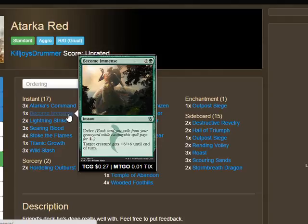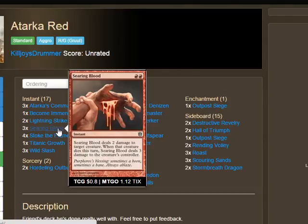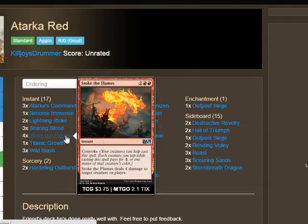Next, two Lightning Strike — two mana deal three, a great card, though Griffin cut some copies to fit other things. He also main-decked three Searing Blood, which is very clever given the meta. There were a lot of aggressive and Abzan decks, so Searing Blood can finish off a rhino or kill a small creature and deal three bonus damage. It's fantastic in the mirror match because no other mono-red deck main-decks Searing Blood — you can just win game one with this single card, even against Abzan, since they'll block with a rhino, you finish it off with Searing Blood, and deal the extra three damage.